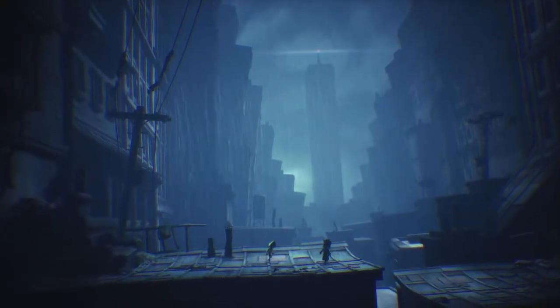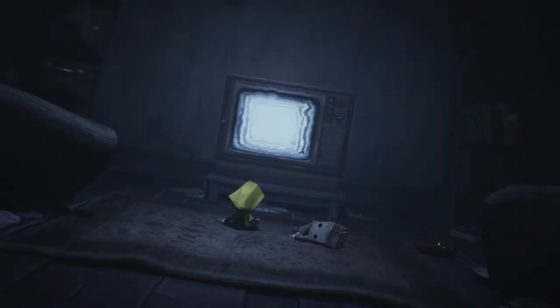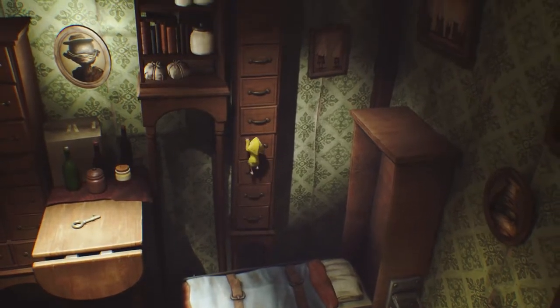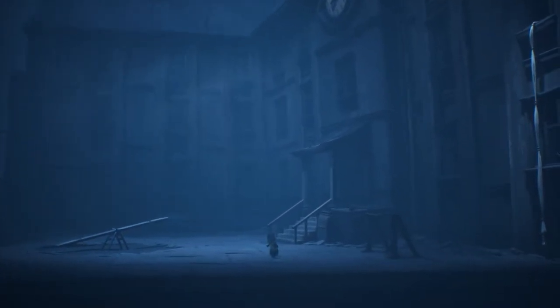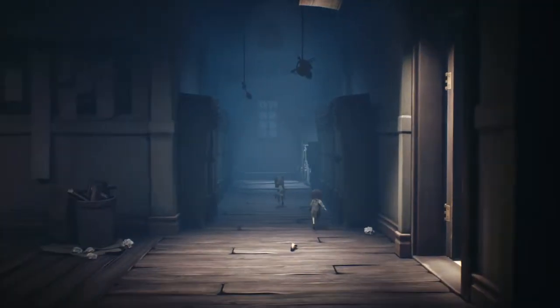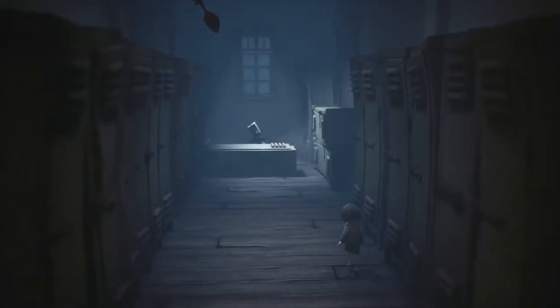However, the scope of the environments, the reflections, and most of all the lighting are incredibly improved upon from the original. The first game has this yellowish dark palette to it, while the new one has a more blue hue to the overall feel. It makes everything feel melded together and blended with the darkness, and more like you're a small creature in this giant dark world. There are more scenarios in which you can move further back into the environment, temporarily shattering the illusion that it's just a side-scroller.